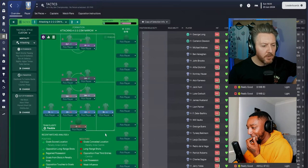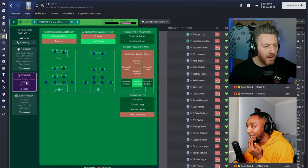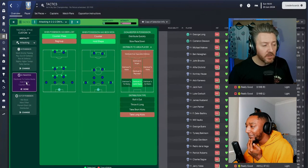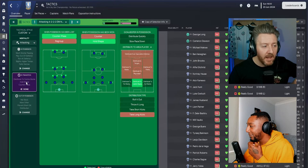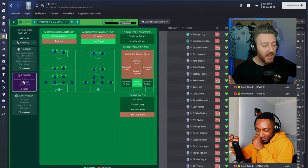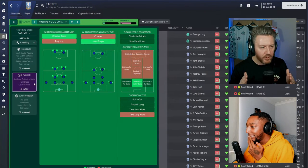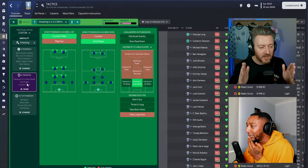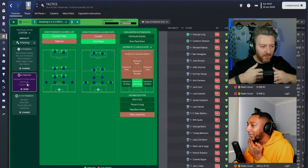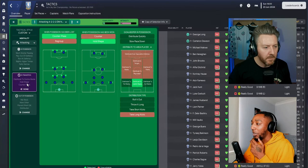One thing that jumped out to me is the 'hold shape' in the transition section — not something I've used a lot. The natural inclination is to hit counter-attack when possession is won, but as you described, if you hit counter-attack you're going to have players drifting from position. We still want that narrow shape even when counter-attacking, which means midfielders won't be spread out into wide areas.